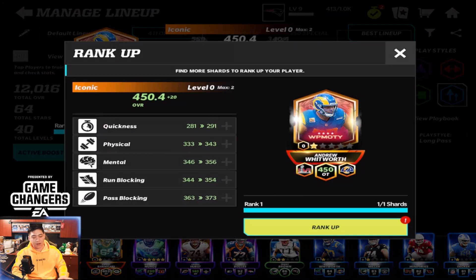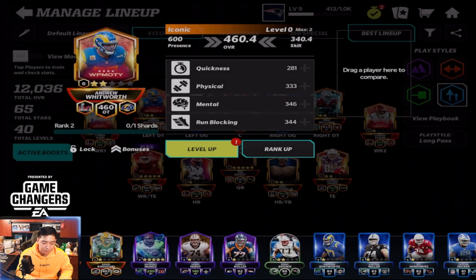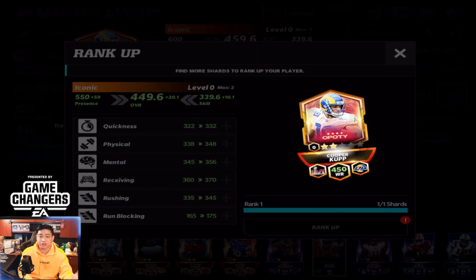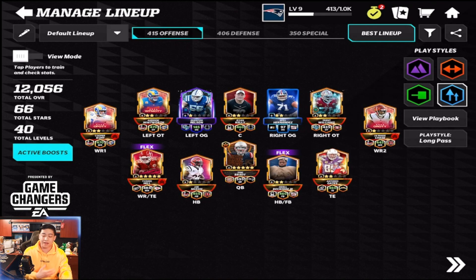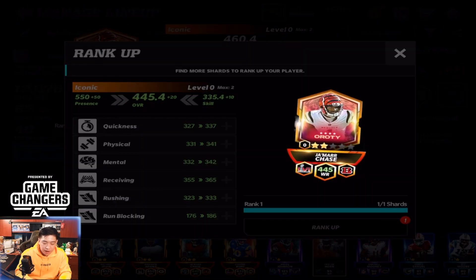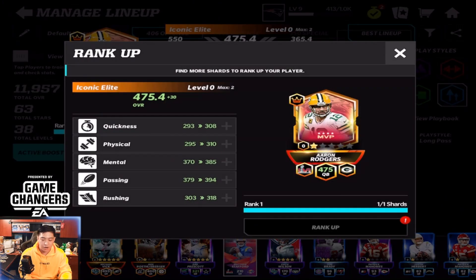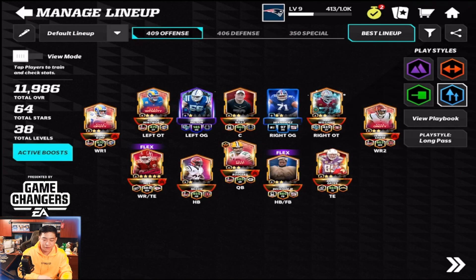Let's hit Update Team and see where everyone lands. We'll put Jamar Chase there and Cooper Cup here — we still need to upgrade them so they're not fully making the roster yet. Let's rank up Andrew Whitworth — there he is. These guys give boosts to their respective teams, so the more Rams players you have, the better. Having Cooper Cup, Andrew Whitworth together is great. That's a five overall boost.